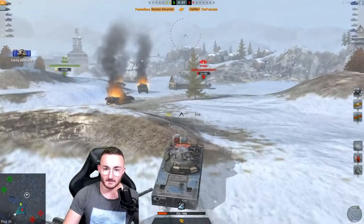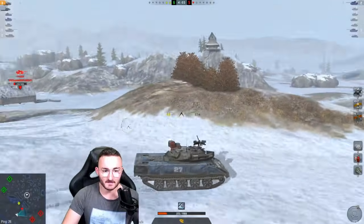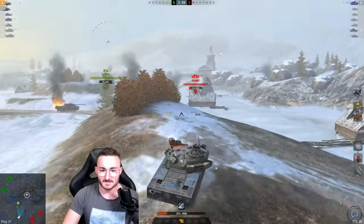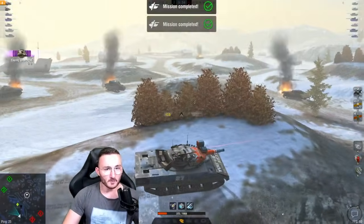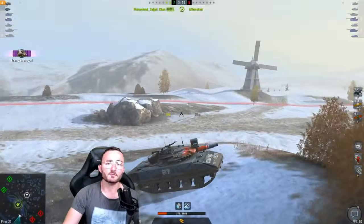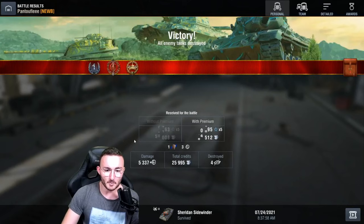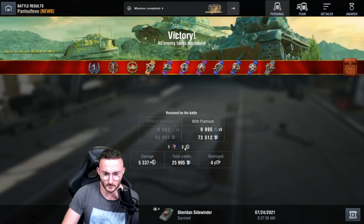He missed! We killed the last one and now we only have to deal with the T124. We wait in the back — not trying anything stupid. Waiting for him to shoot at the T92, then I show myself. He doesn't care about me — boom! Four kills, 5,000 damage. I feel like that's enough for 1,000 experience. That was a really good game.